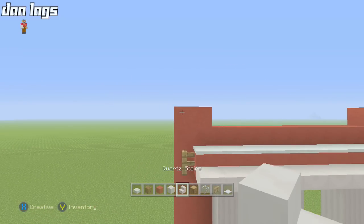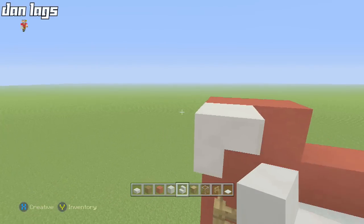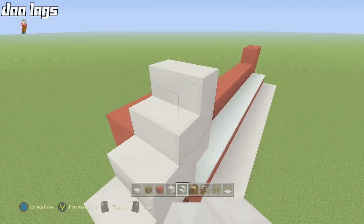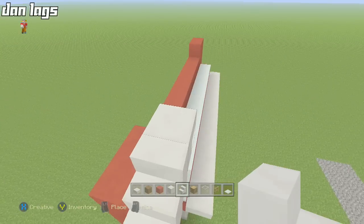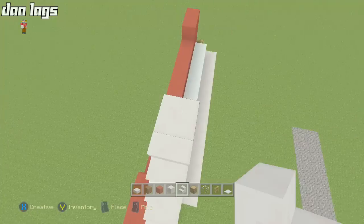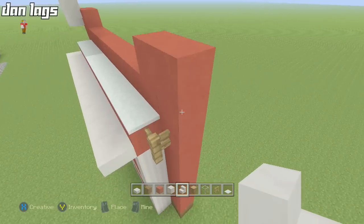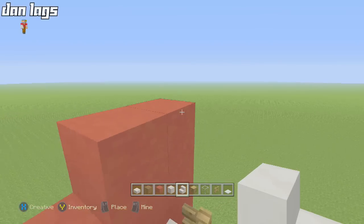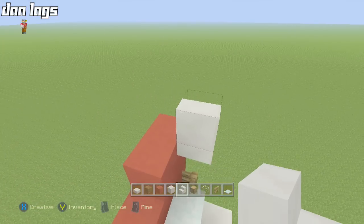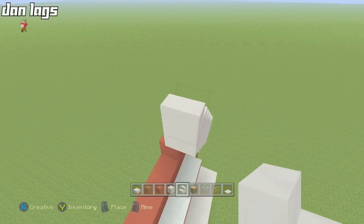Now we're going to add the first part of the roof. Place an upside-down quartz stair and then a regular quartz stair beside it, and stair them up on both sides until they can connect in the middle. Since we made the barn 13 blocks wide at the bottom — an odd number — there'll be a one-block opening in the middle at the top.